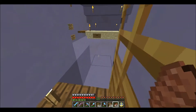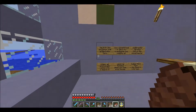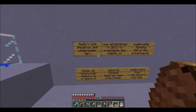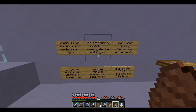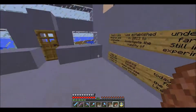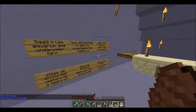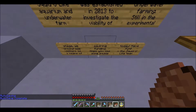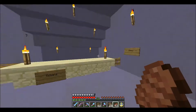Squid You Like. Funny door — there we go. 'Squid You Like Aquarium and Underwater Farm was established in 2013 to investigate the viability of...' I don't remember making farms in it — I thought it was just supposed to be a squid viewing thing. 'Still in the experimental stage, we encourage visitors as a means of acquiring funding. Hope you see some squids today. Have fun.'